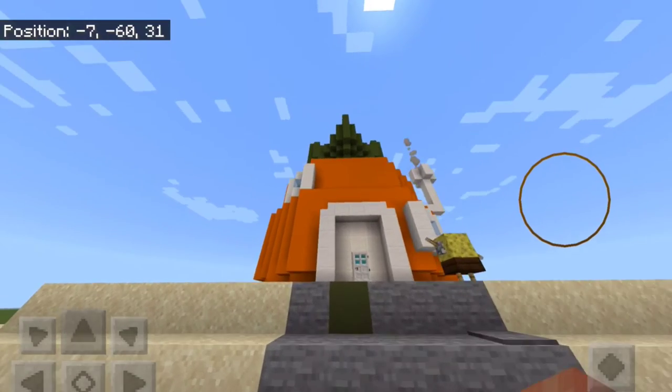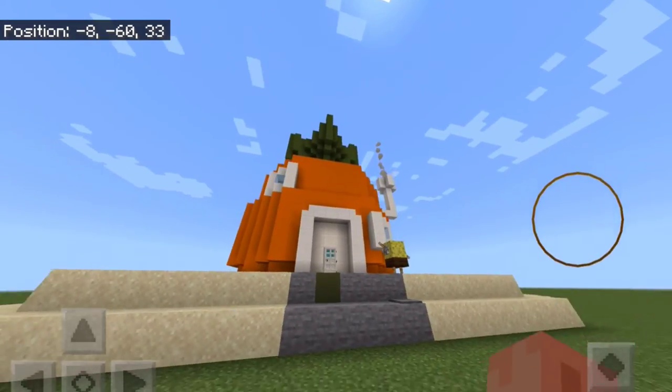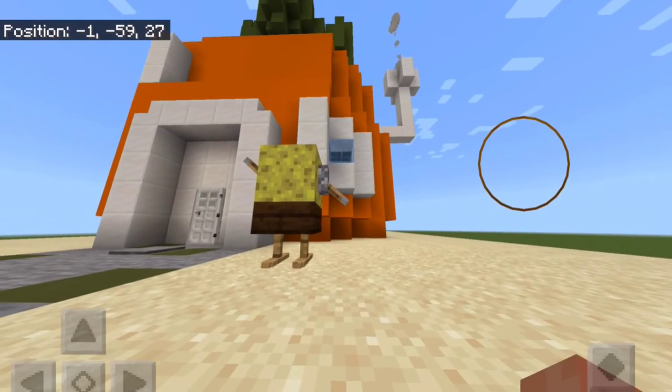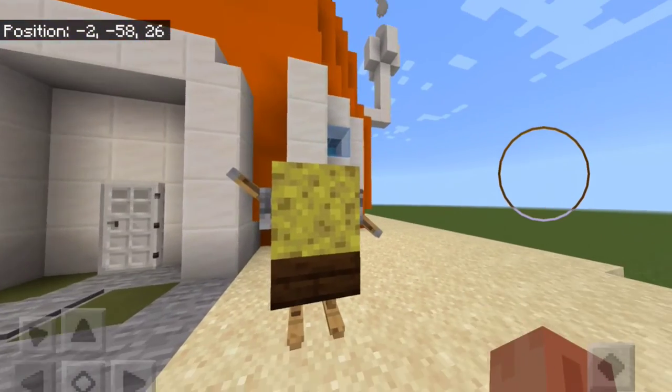As you can see here, it's a pineapple — Spongebob's house, to be more exact. And there's even Spongebob right there, waving at us. Hello!